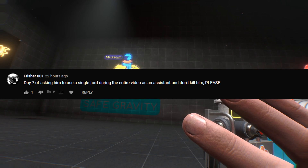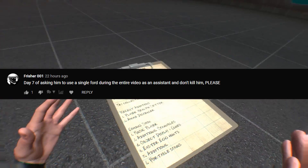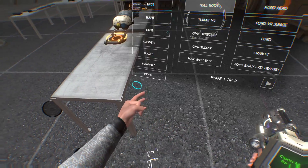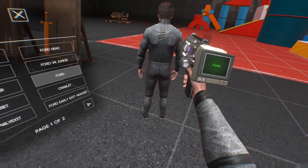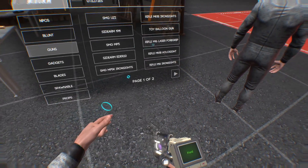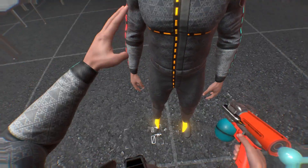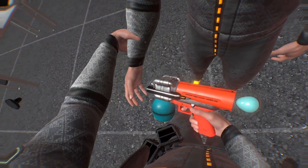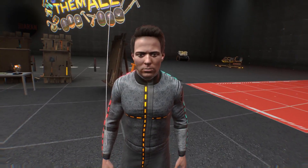Day 7 of asking him to use a single Ford during the entire video as an assistant, and don't kill him please. So we're just gonna spawn a Ford and have him be our assistant for the whole video. NPCs — Ford — there you go. And just so I know that this Ford is my assistant, we're gonna attach a balloon to his hand to signify his importance to my cause. Ford is holding a balloon — you're my assistant for this video.